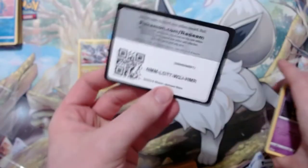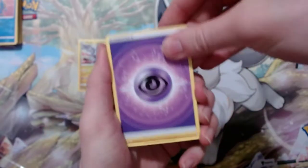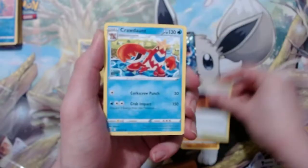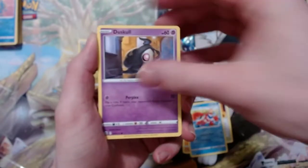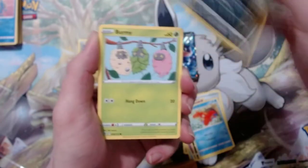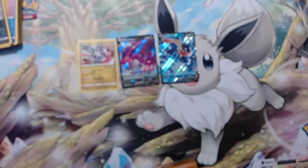Pretty average first tin, not going to lie. Got a Psychic Energy, Etm on top, Magna Basin, Crawlet, Dustox, Skull, Sneasel, Corefish, Spiritomb, and Burmy. Got a reverse holo and an eat rank — yeah, pretty average first tin, just a vegan holo rare.